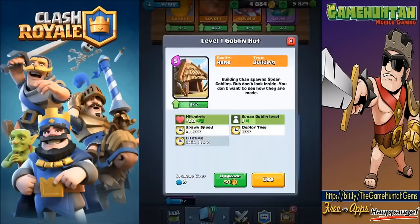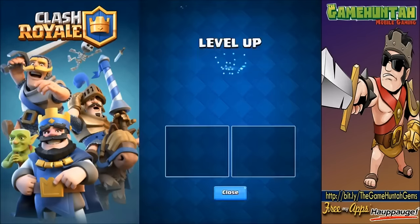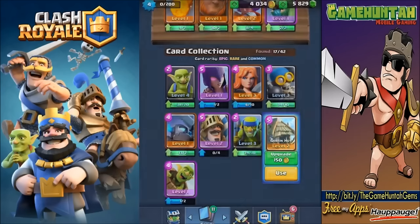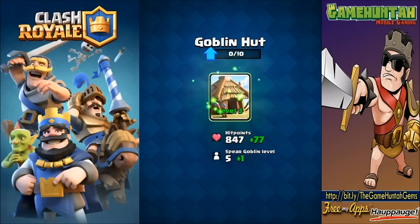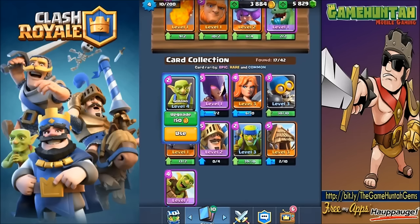The goblin hut spawns spear goblins - hit points 700, plus 70 if we upgrade, goblin speed level three. Let's upgrade the goblin hut. Another member of the goblin family - definitely gonna use this one. The king tower is getting more hit points and so are the arena towers. Let's upgrade the goblin hut one more time for 150 gold - not too bad. It's also increasing the level of the spear goblins, you can't go wrong with that. We're level three now.